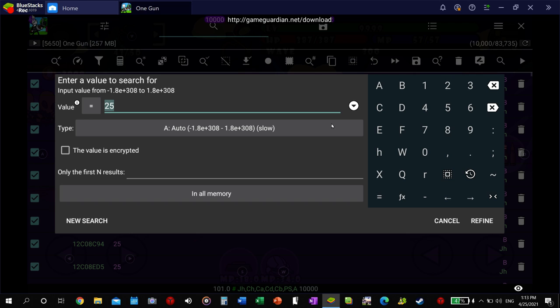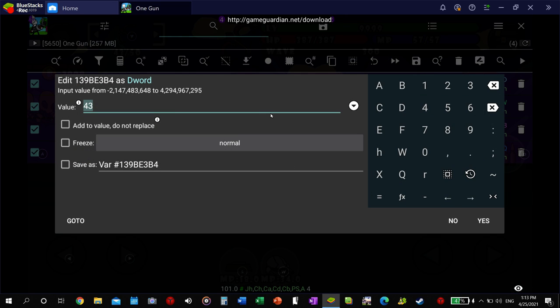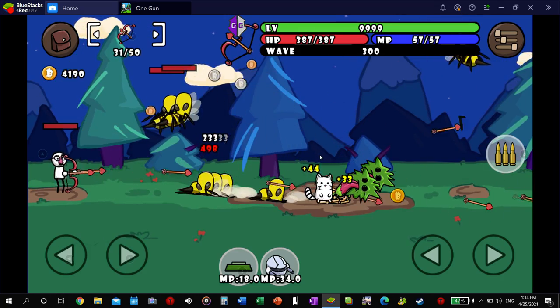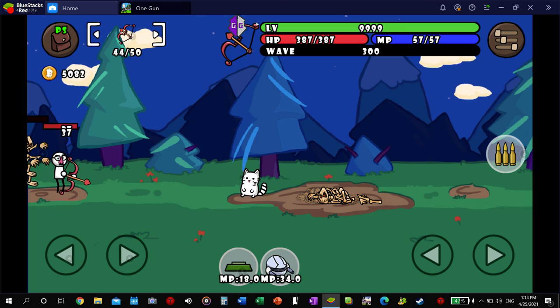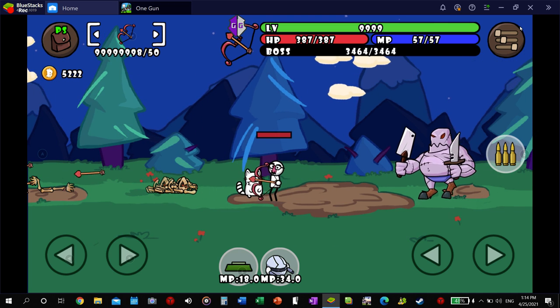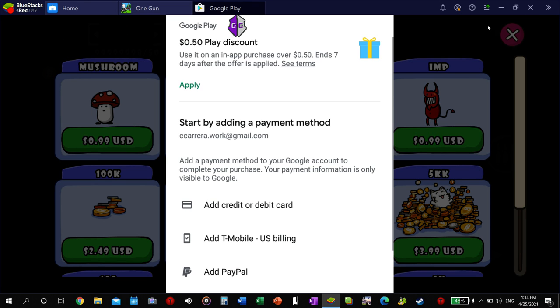We're at 43. And then you get these four results — the only one you care about is the D value. Then just change it. Don't freeze it, because that'll glitch the game out. But make it a really high number. If you don't freeze it, you're good. Let's freeze it — let's try that. Okay, so do freeze it. Sorry about that — I guess it was something else I was doing. But yeah, as you can see, I don't have to reload, so that's nice.